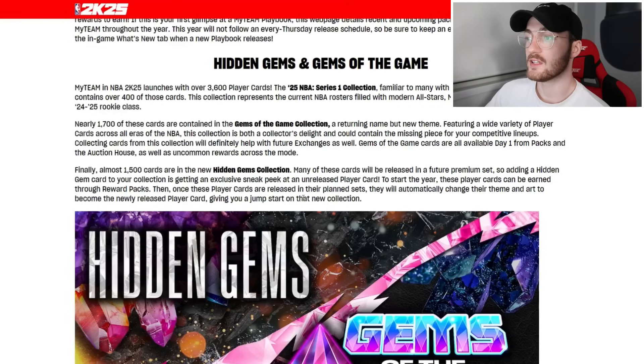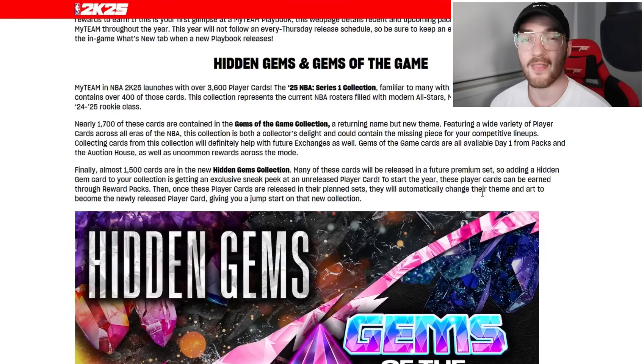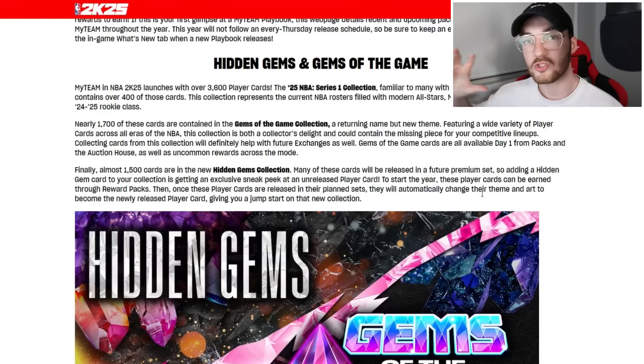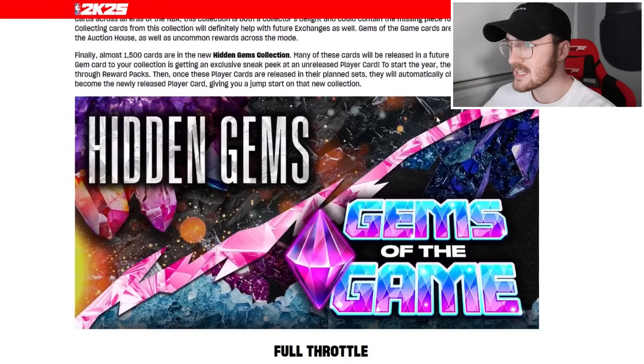These player cards can be earned through reward packs, and once they are released in their planned sets they will automatically change their theme and card art to become the newly released player card — giving you a jump start on the new collection. So hypothetically, if that Dark Matter Michael Jordan comes out in February in an All-Star promo, the Hidden Gems card art will change to that All-Star card art when it's officially released.